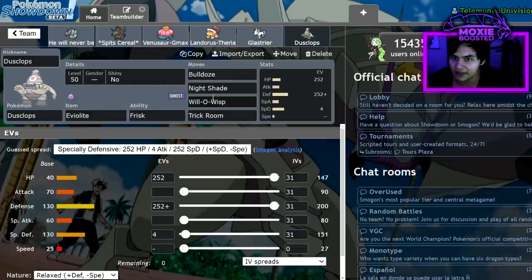Last Pokémon is Dusclops. Frisk is amazing — being able to choose Fast Mode or Slow Mode on a whim is really important for using this team. It's Max HP/Max Defense because I want to make sure I can live a Choice Band Urshifu hit. Bulldoze activates Weakness Policy and slows down Coalossal if needed. Nightshade, Will-O-Wisp, and Trick Room are standard. That's the team — if you want to try it out, I'll leave a rental code up on screen. This is one of my favorite teams I've ever made, and I'm really happy I got to use Golisopod. If you enjoyed this video, leave a like, subscribe, turn on notifications, and I'll see you in the next video.